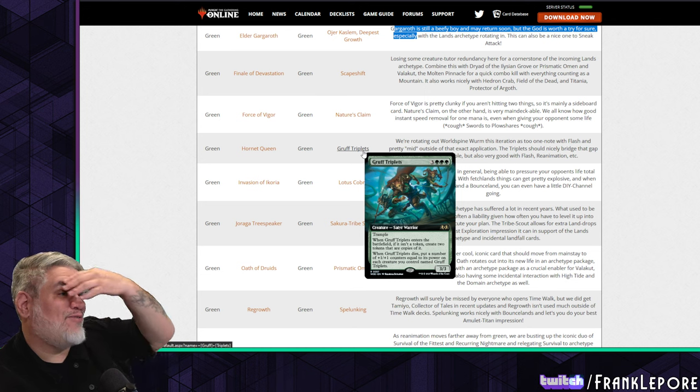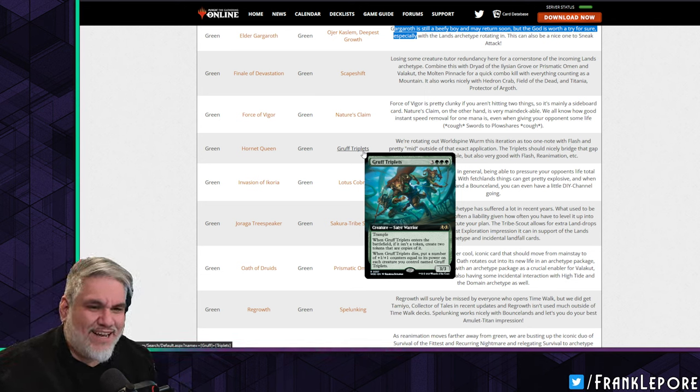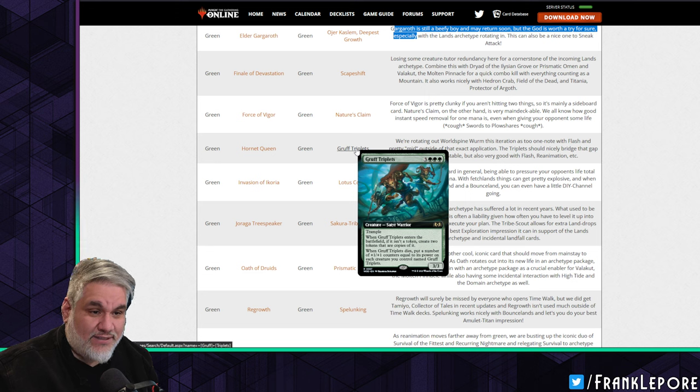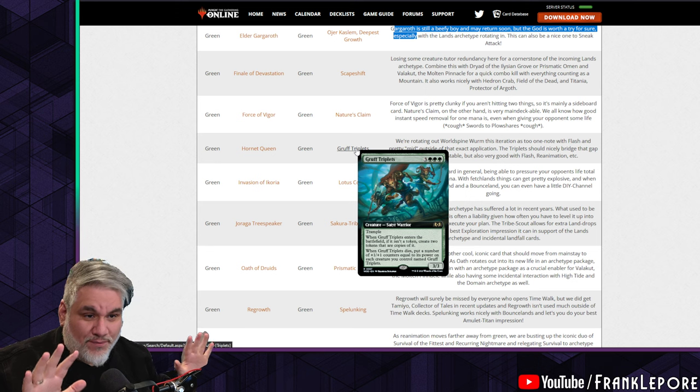Hornet Queen is out for Gruff Triplets — I put Gruff Triplets in my cube too! It's so nice to have other people with the same mindset. Gruff Triplets is a 3/3 for six with trample, and you make two tokens that are also Gruff Triplets — so you have three.